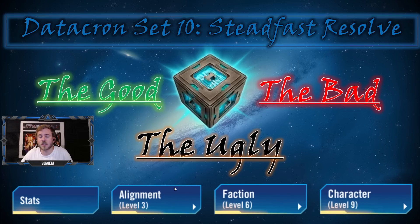Interestingly, this set is only light side, so it's breaking from the past two sets where we had light and dark side, and I don't know how I feel about that. We have four factions in one alignment, so it's going to be hard to re-roll the right thing. I'll give you tips on re-rolling at the end, but let's cover what is good and bad about this set.